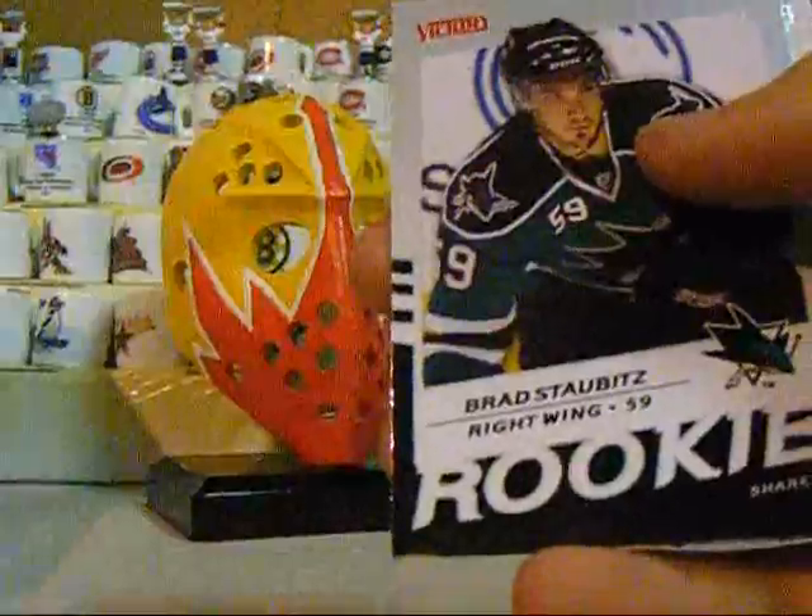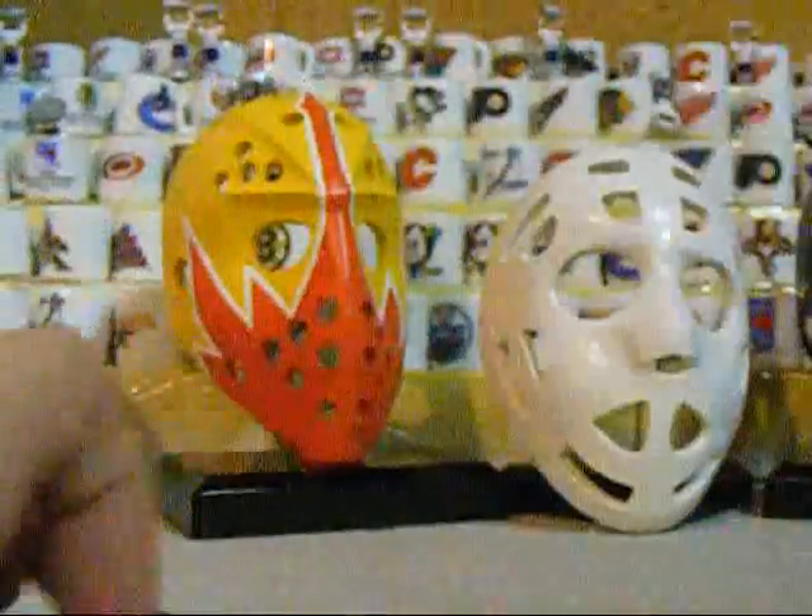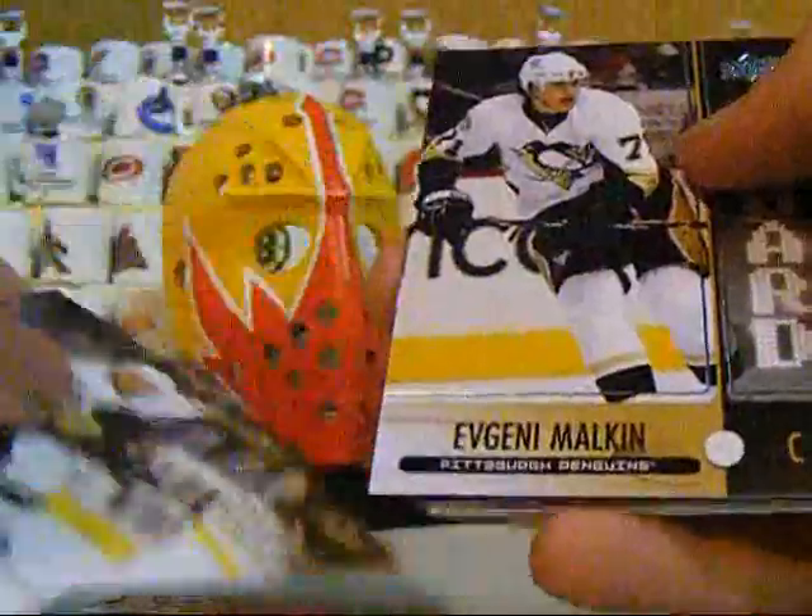Alright, here we go, last stack. A victory rookie of Rad's Dabbits and some base. A Favourite Sons of Shane Doan. A gold victory rookie of Zack Boytrap — so two victory golds in one box, not too bad. The New Guard of Evgeny Malkin.